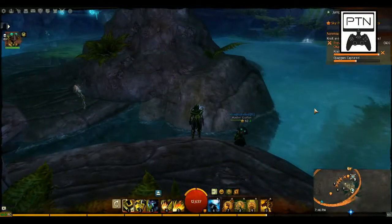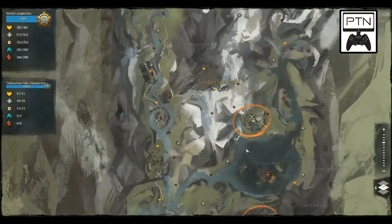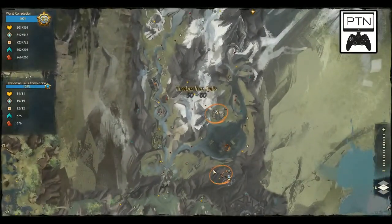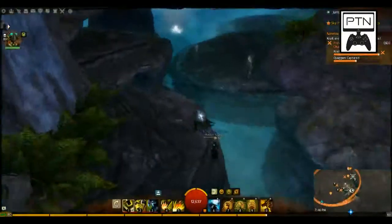Hey guys, Phoenix and Regal here from the Part-Time Nerd, bringing you guys another jumping puzzle video today. It's Coddler's Code, Round 5. Timberline Falls, bottom right-hand corner in the Quaggan area.